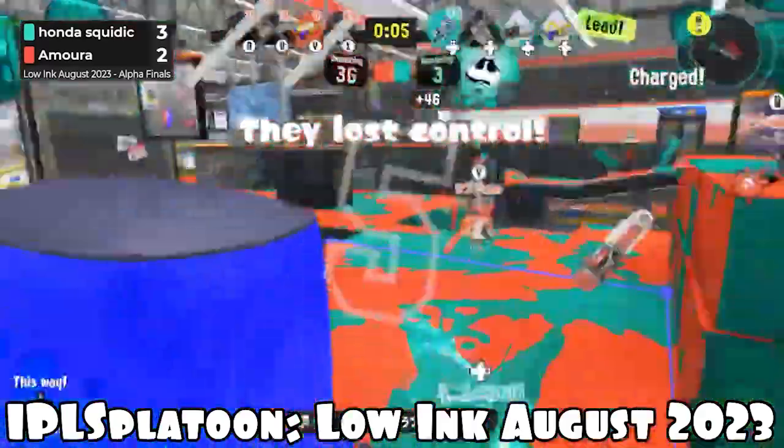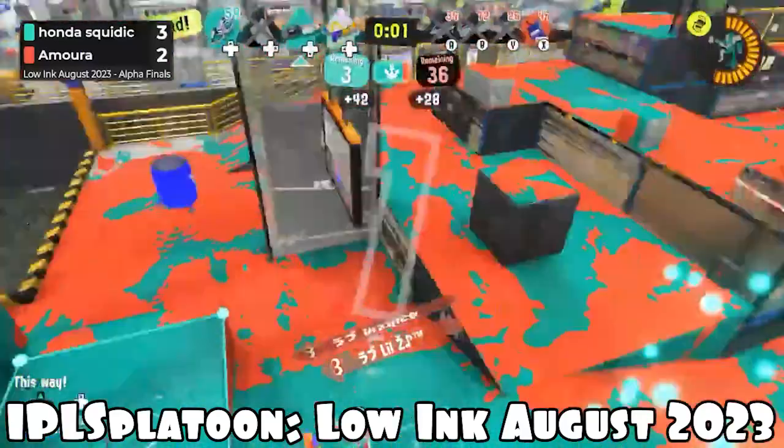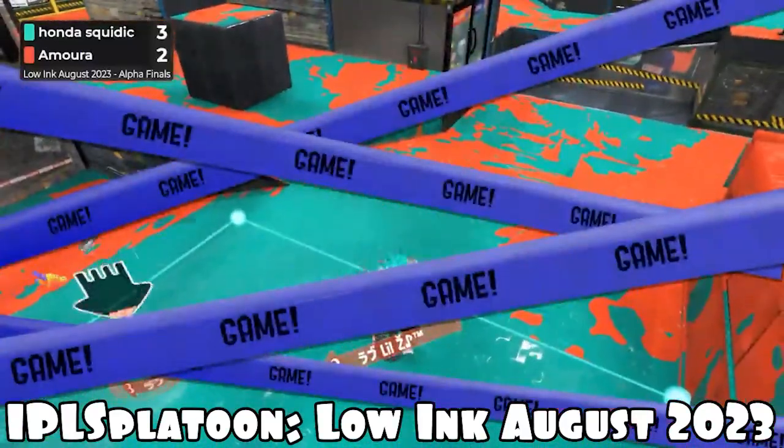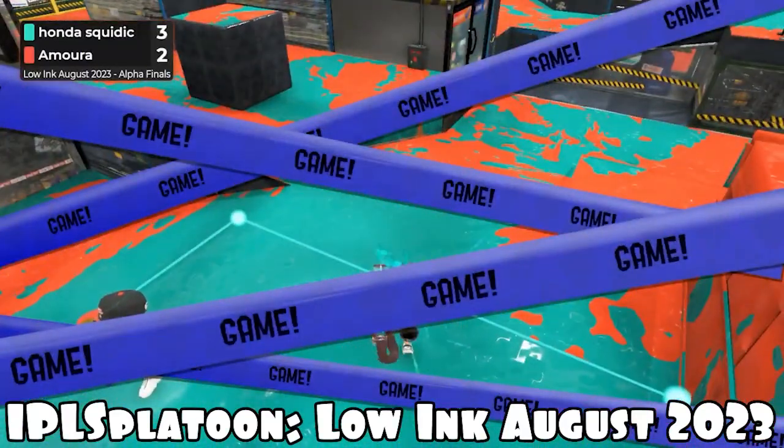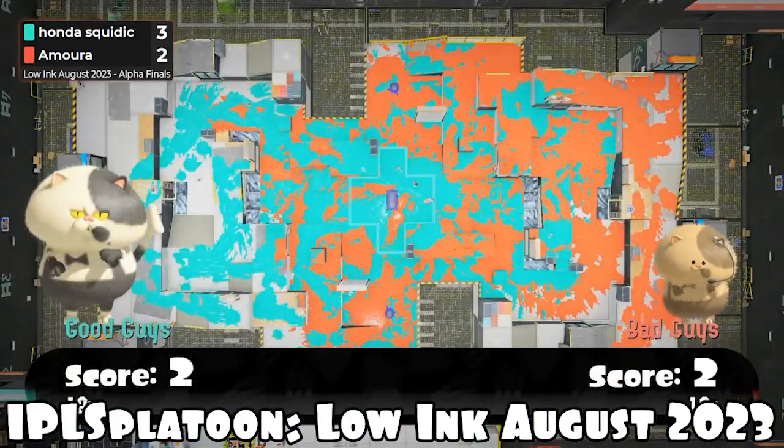They were behind the members of Amora and they immediately went about-face and turned their attention away from the zone, giving Pondesquiddix some space and time to cap that zone. They just had to take a few seconds to make sure that that zone was in their favor, and it was.